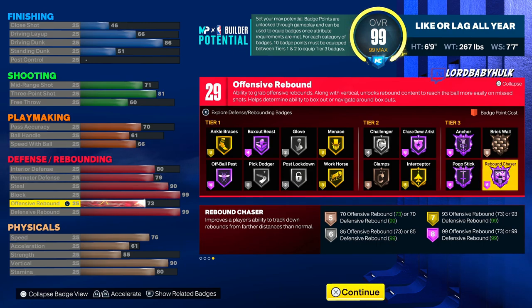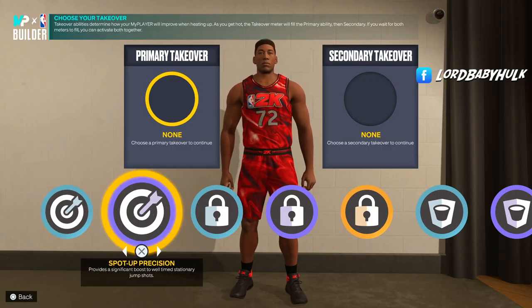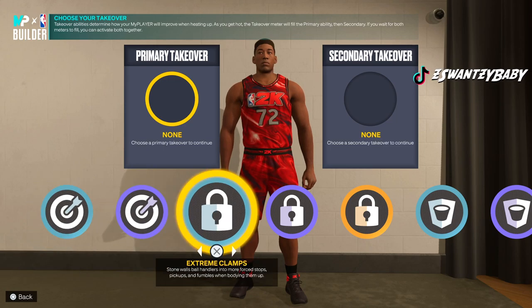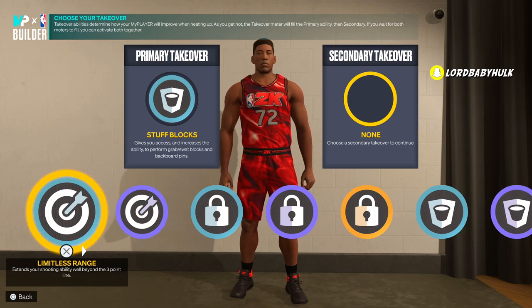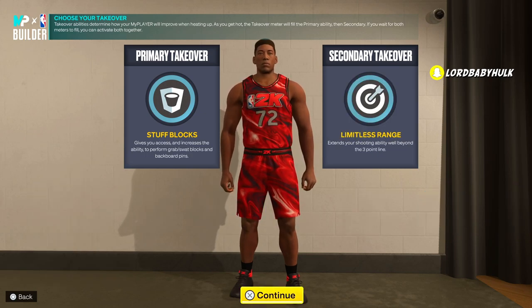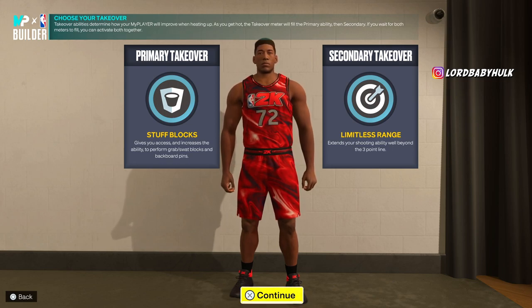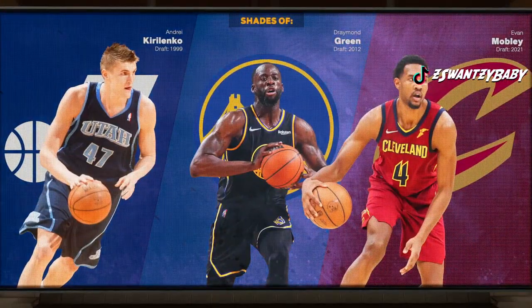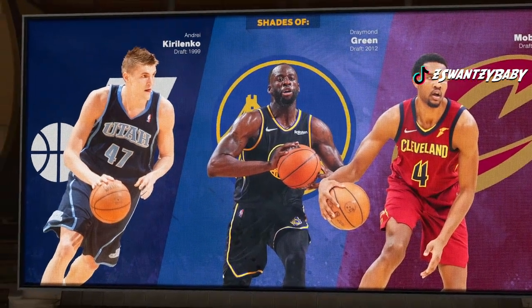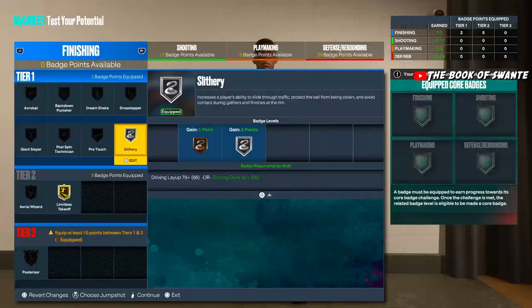With the takeovers, you got the sharp takeovers, you got the lock takeovers. I'll pick Stuff Blocks first and Limitless, to be honest. You can pick the lock takeover — whatever your play style is, go for that. I like to paint dominate and get clips from shooting stupid deep. You got a Draymond Green build that can actually shoot, with way better defense.